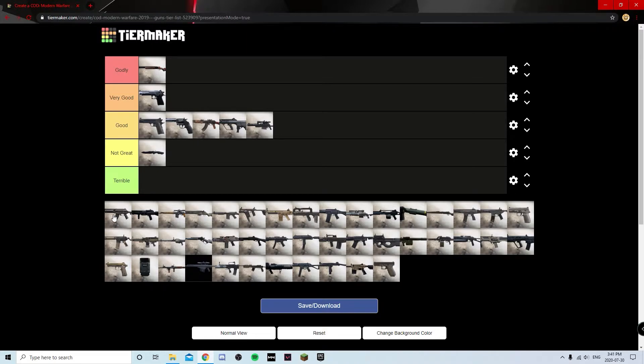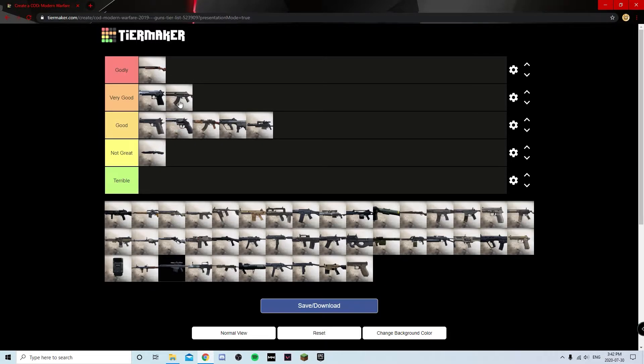The CR-56 AMAX, also known as the Galil, came out recently. The way I see it, the Galil is just a slightly better version of the AK-47 — designed to fill the same role as one of those high-power, slower-shooting, heavier assault rifles, but it does an all-around better job at what it's supposed to do. I'm putting it at Very Good — the only reason it's above the AK is because it does that role better.